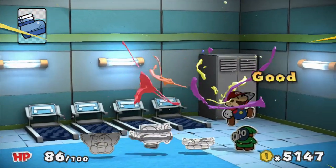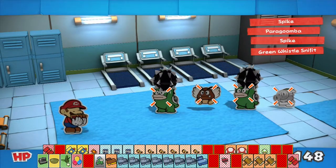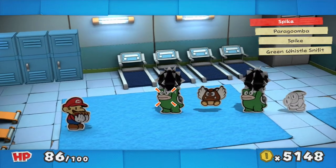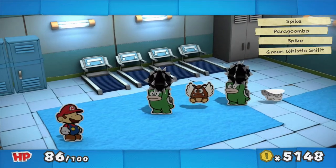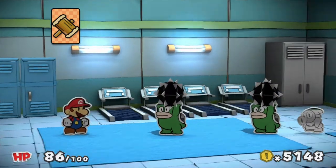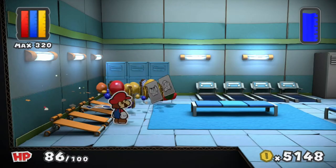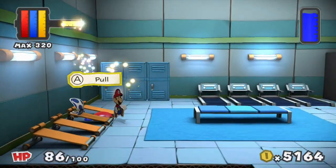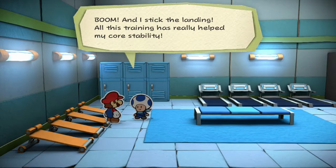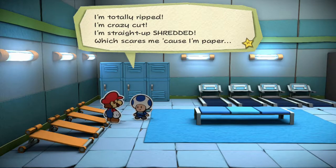Bam bam bam. How many Spikes did we kill there? You survived! The green ones are stronger? Are you telling me that different colored Shy Guys and Sniffers have different health? That did not do what I thought it would, but thankfully it targeted the other enemy. I already have both of them in the museum. I'll use the Spikes later. Boom — and I stuck the landing! All this training has really helped my core stability. I'm totally ripped. I'm crazy cut. I'm straight up shredded — which scares me because I'm paper.